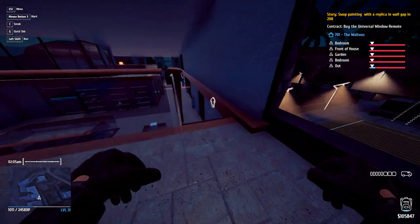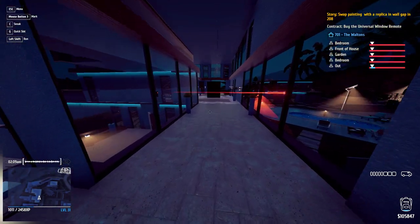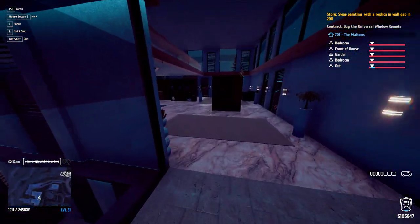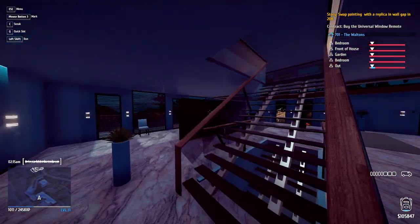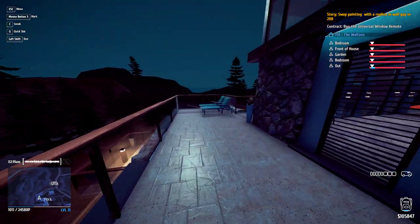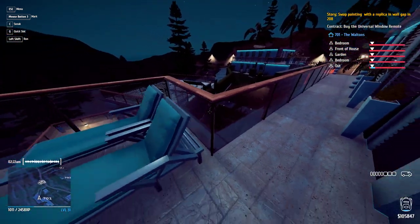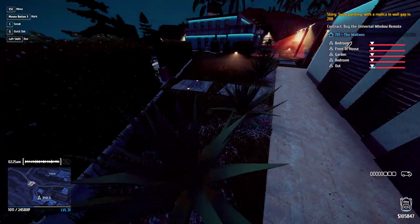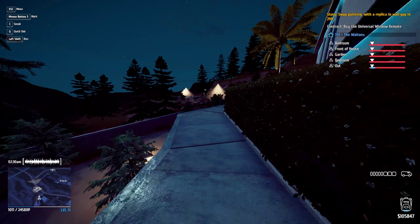Grab the suitcase — it's a heavy item, so you're gonna walk it back. Throwing it is faster. Bring it over here and just throw it off this ledge right in front of there. You can use these chairs to climb back up, jump over, and grab your cube.